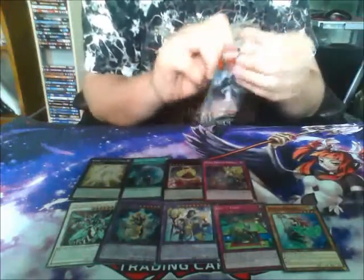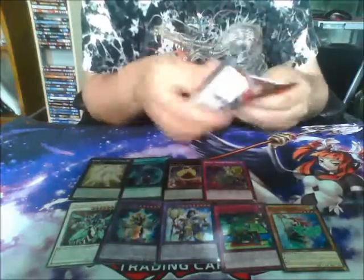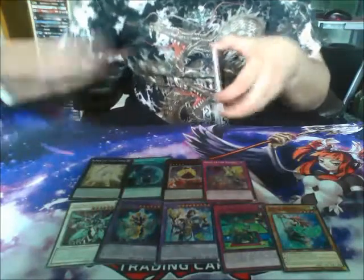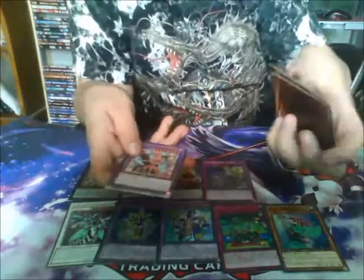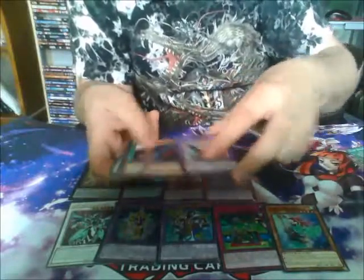Last pack. Come on — all the guards. One more Super would be nice. Raid Raptor. Yokai. Perform. The Perform Pal. Fusion. And that's it.